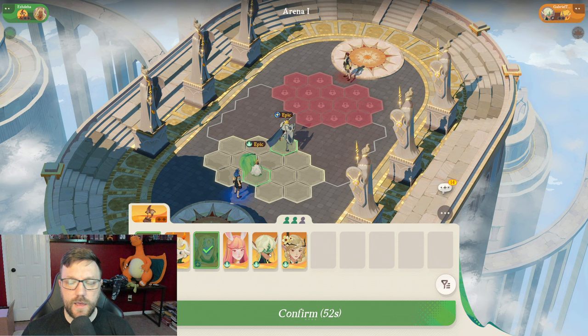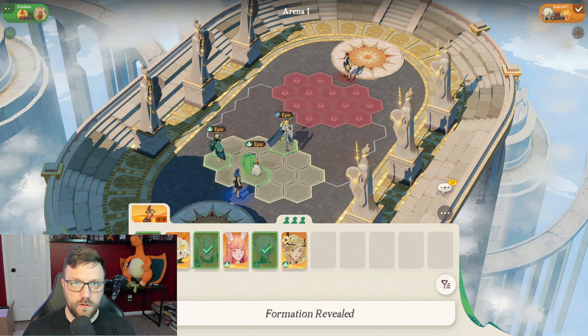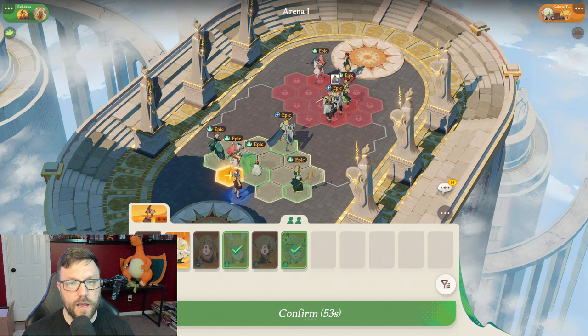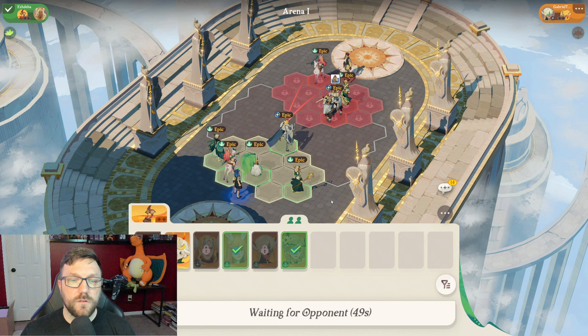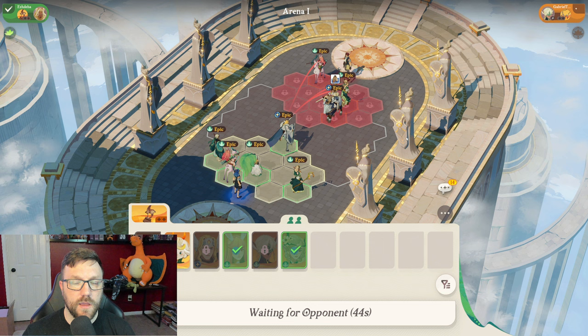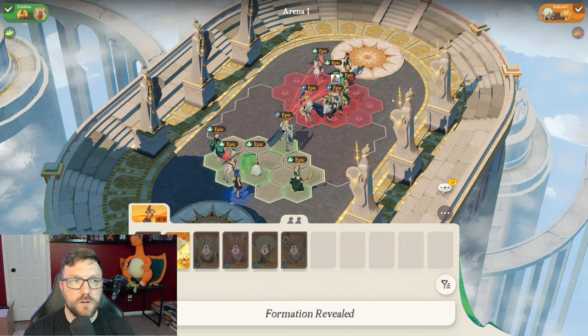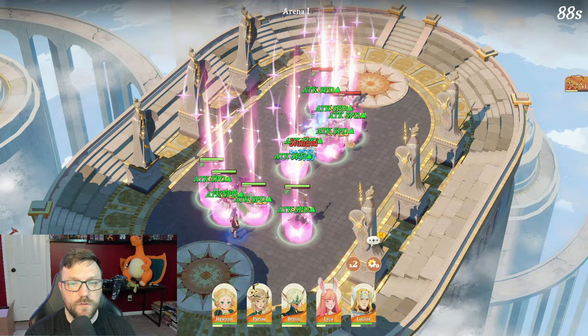Obviously when you're first starting, you want to try to get 5 characters as fast as possible. My goal usually on the first round is to get 5 characters and 2 items. Unfortunately, we didn't get the items on this first round, which is okay. Sometimes your synergy is good enough to just pop off and do enough damage to survive and take out the enemies.